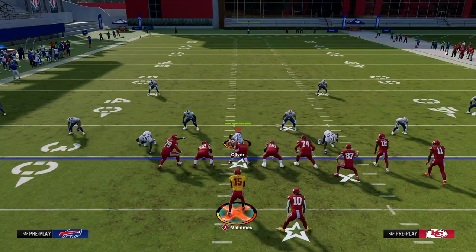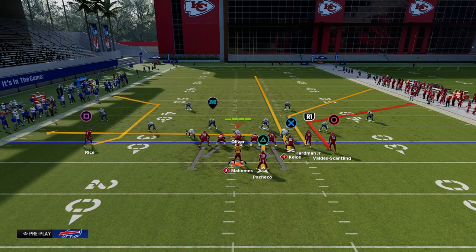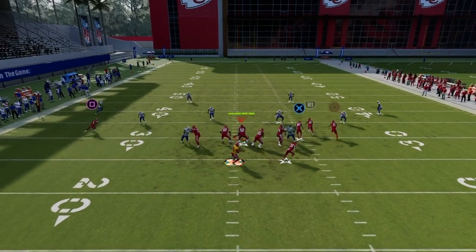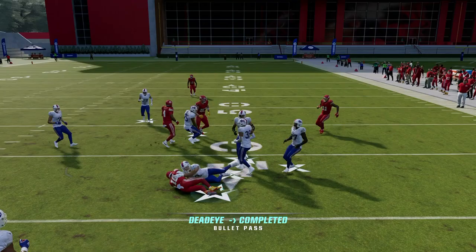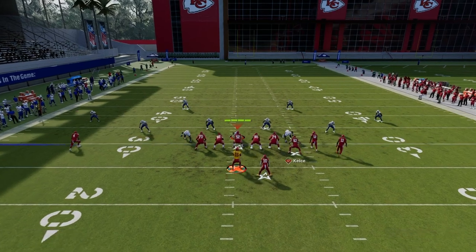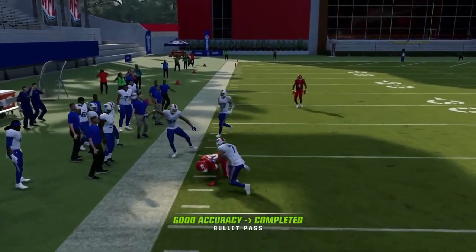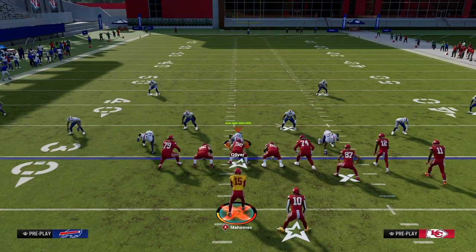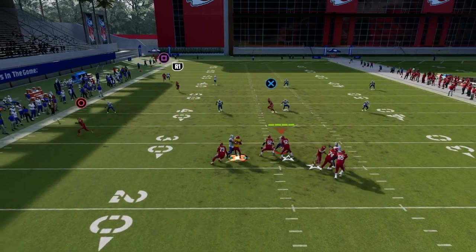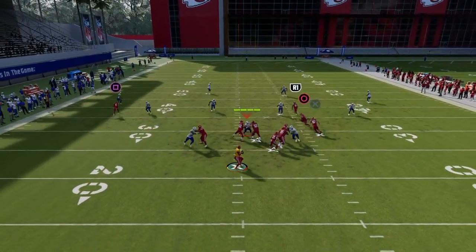That is the general principle for developing route combinations. Creating routes that complement one another, create space for one another, and manipulate the user is the biggest thing for creating your own route combinations in Madden. You can apply this to whatever formation you're running. All of my e-books are available for both Madden and college football by joining our school page at school.com slash Cody Ballard. $10 gets you access to all offensive and defensive e-books — the link is down in the description.